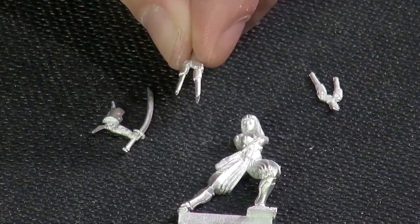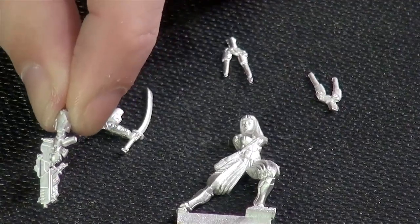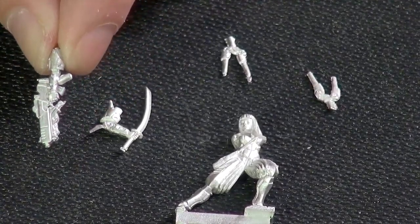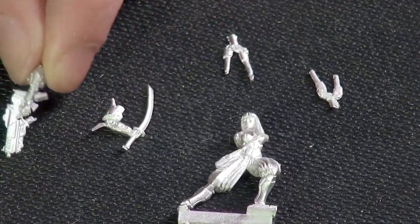We then have another set of little aerials for her back, and then her gun with just a little bit of flash. It is the thing with Infinity — you will find quite a bit of flash, but there's a very good reason for that. The guys at Infinity use a metal which is slightly softer than the rest of the industry, which means it takes the detail a lot better, which is why you end up with guns that look really clean with that great Yu Jing feel. I absolutely love what they've done with this pack.